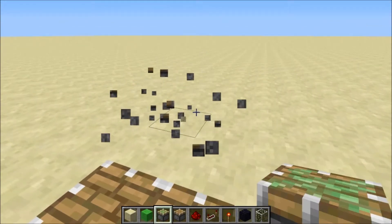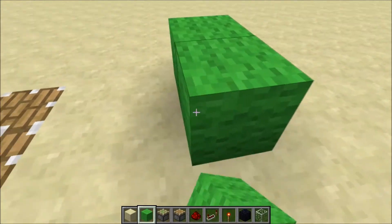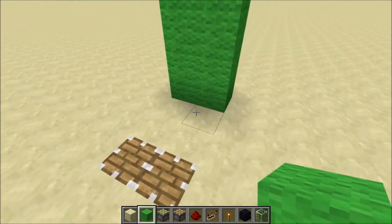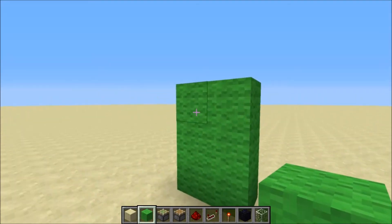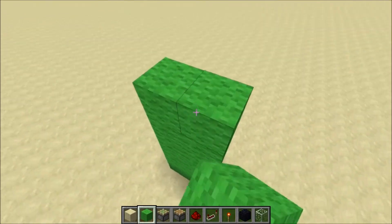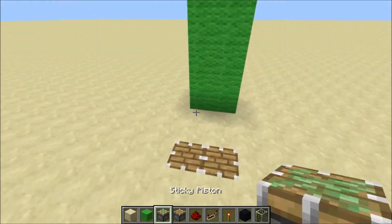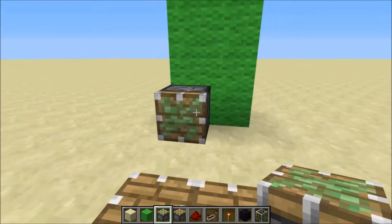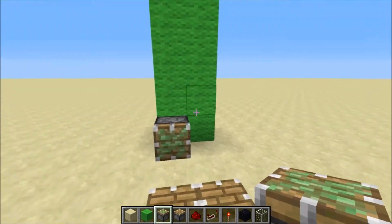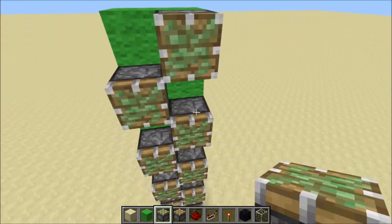That's just extended by default to prevent any bad things - it doesn't affect the circuitry at all. Now count one, two, three blocks, and then build a wall as high as you want the lift to go. I want to go ten blocks tall, so count one through ten, and then zigzag starting from the left - it's kind of easiest to do it that way - zigzag the sticky pistons going up like that until you get to the top.